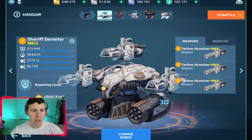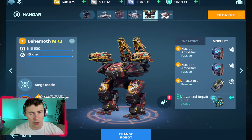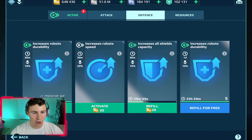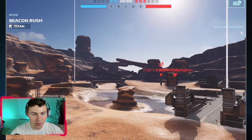We have our Ao Ming and Gargantua if we need it. Also guys, enter that giveaway that's going on right now. Let's get our boosters going and let's smack some robots in the face! Alright, here we go — beacon rush, canyon map, we're dropping the Behemoth right away.